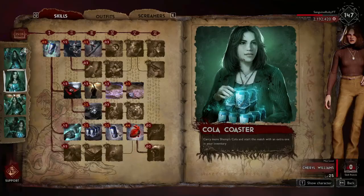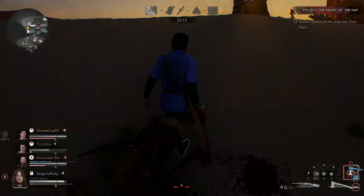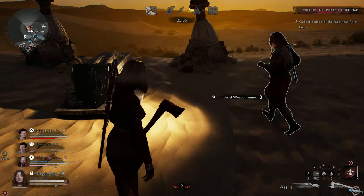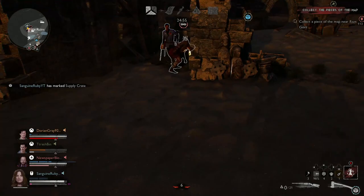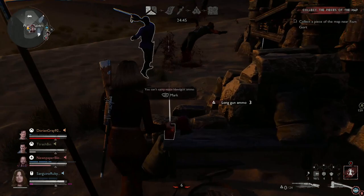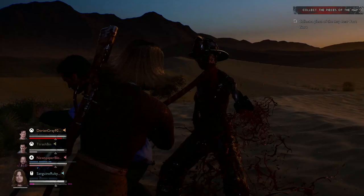Cheryl's level 10 ability is called Contact Courage, and it makes it so that drinking Shemps will partially reduce the fear of nearby teammates. This sounds good but it's really not — she's not really good at being a fear reducer. That's definitely Evil Dead 1 Ash's ability; he's more of the fear reducer than Cheryl is. You get 25 less fear when she drinks a coke, which is a nice little boost, but it's nowhere near as good as Evil Dead 1 Ash's active or Army of Darkness Ash's potion.